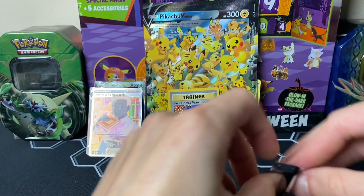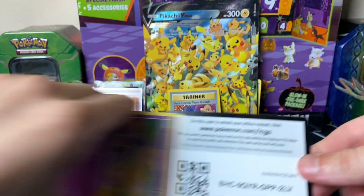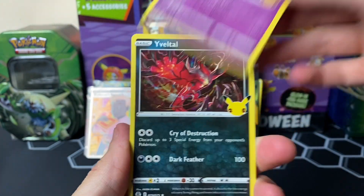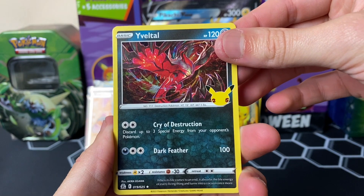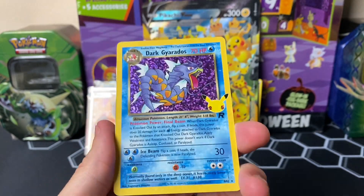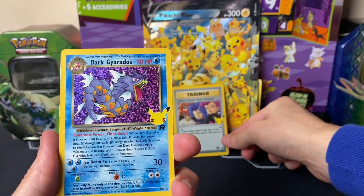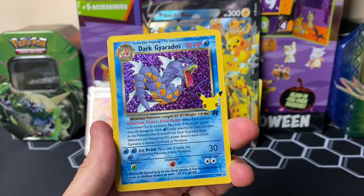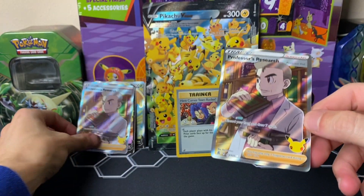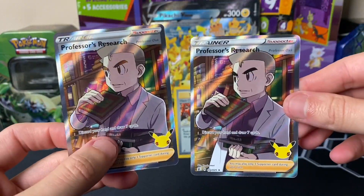Now we're on to the final pack of the opening. Like I was saying, these fly by quick. We got another code card — hopefully you guys are having better luck with codes. We got an Eevee. Come on, last chance to get a classic card. Oh nice, dude — I actually need this one, I forgot about it. We got the Dark Gyarados from Team Rocket, so we got two Team Rocket cards! What a way to wrap up this video. And then for the final card — no way — out of the same box we got two Professor Oak's Research. What are the odds of that?